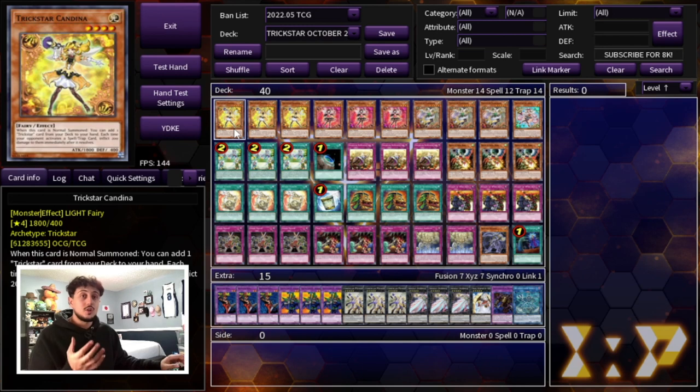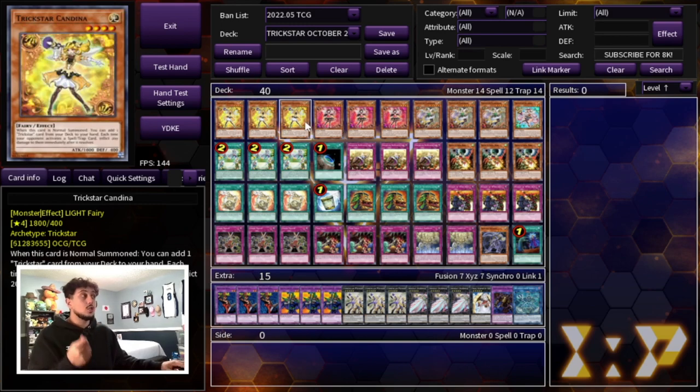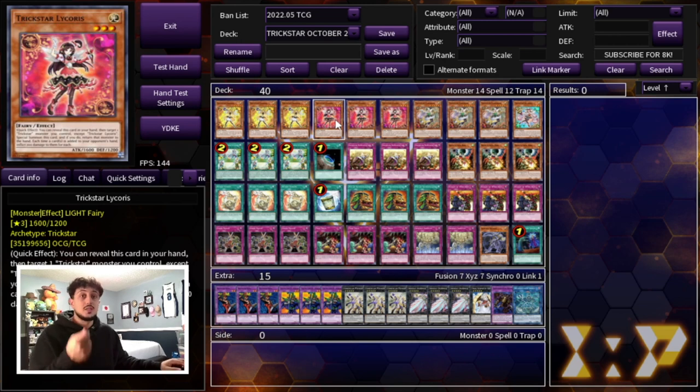The first thing we're playing of course is three Trickstar Candina. It searches any Trickstar from your deck on summon, which is really important, so it is your best normal summon in the deck. We are playing three Licorice. Licorice at three is great because it helps you dodge effects targeting your Candina — if your opponent has a Veiler or an Imperm, you can dodge it with Licorice. Also Licorice at three is important because it does a lot of burn damage. This deck naturally doesn't do a lot of battle damage, so the burn damage racks up really quickly.